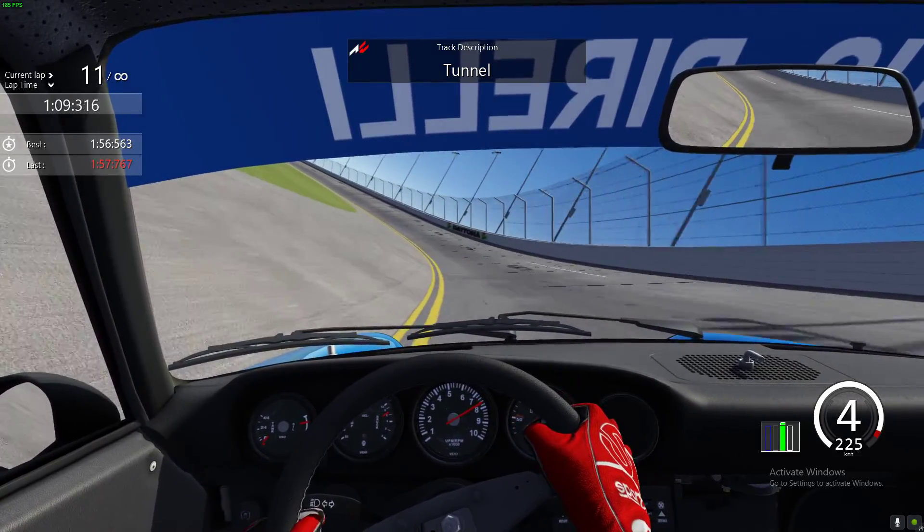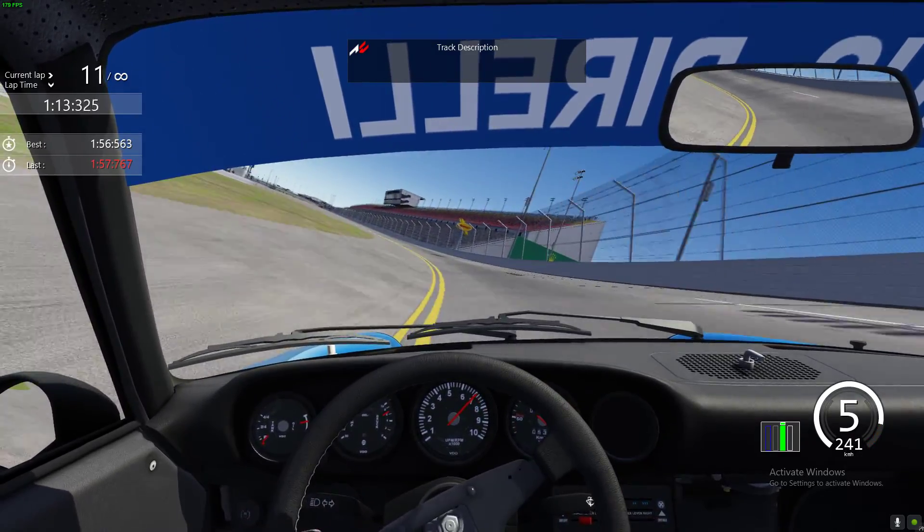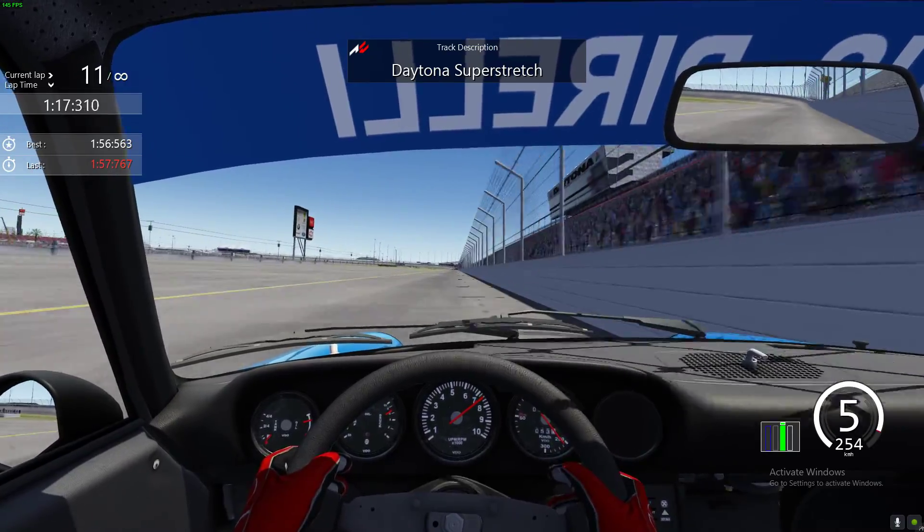Here we go through tunnel — we've got the chicane coming up on us. This is where we just sit and wait, keep the car nice and tight all the way through here and tight on the exit onto the Daytona Super Stretch.